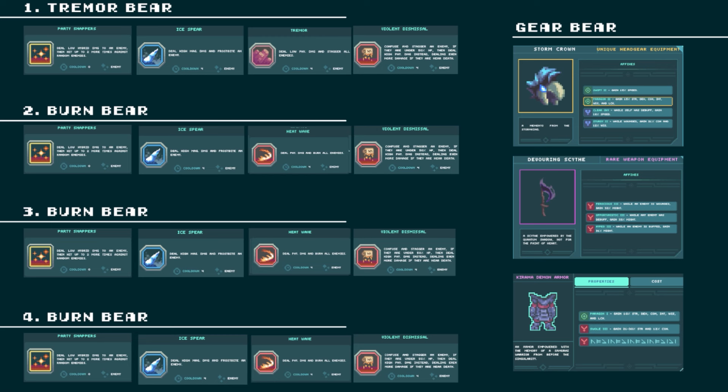Remember, speed is key. If this is done right, there should be no waiting time in between battles. Now let's talk about gear and spells, and for this build guide I introduce to you Half-Blood Nerd. Half-Blood, thank you for coming on the channel. Let's talk about this 40-second bear kill build.